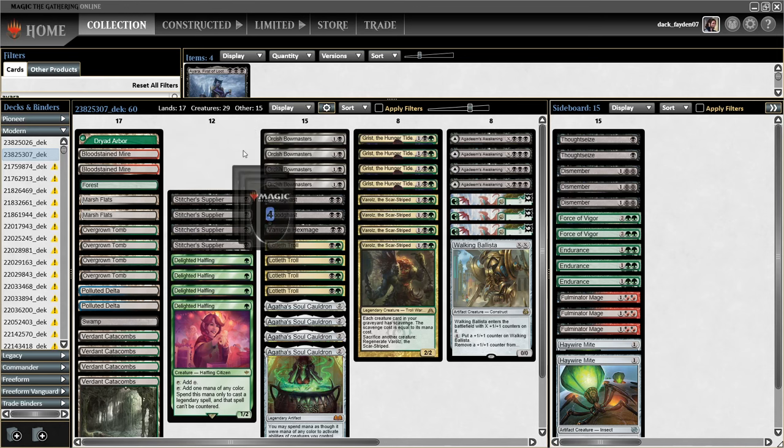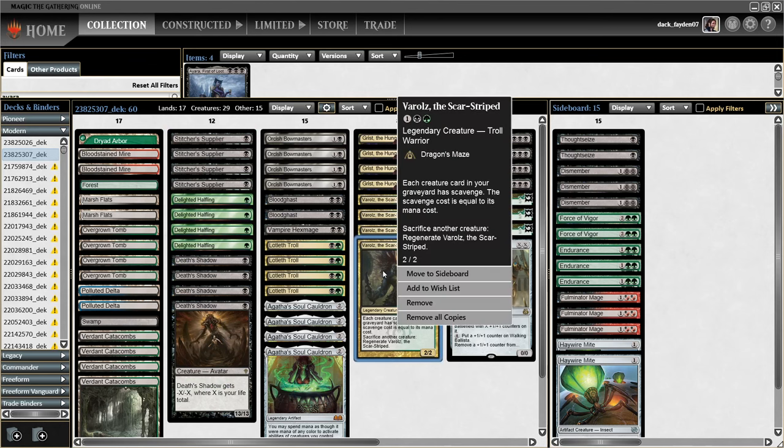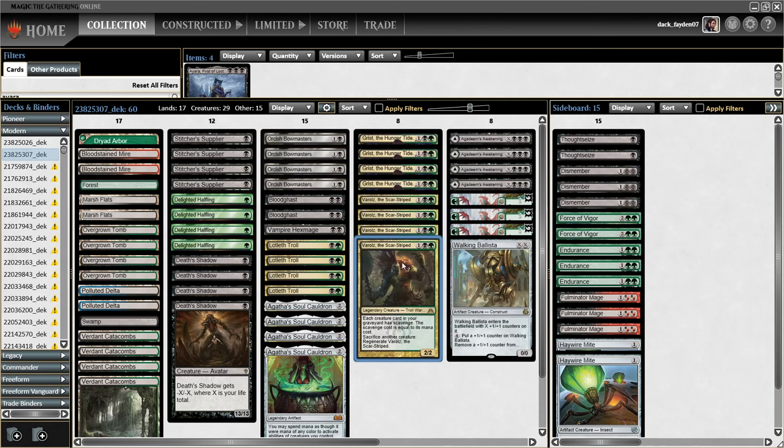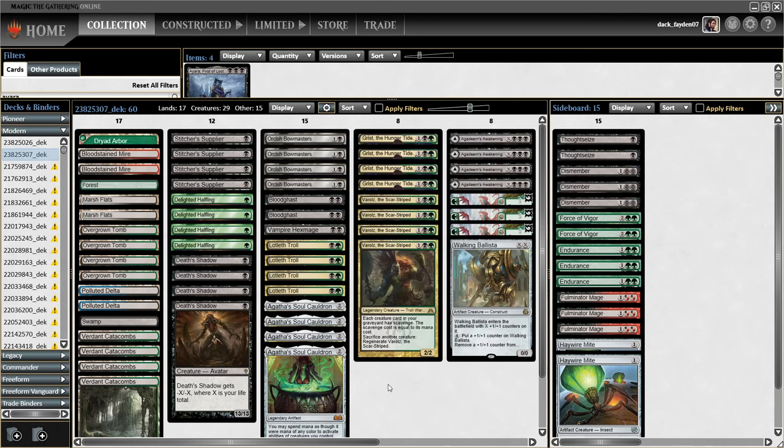A lot of you know about the synergy between Death Shadow and this card — Varolz. This guy says every creature card in your graveyard has scavenge, and also has the ability to sacrifice another creature for regeneration. This makes him a really good holder of scavenge counters.